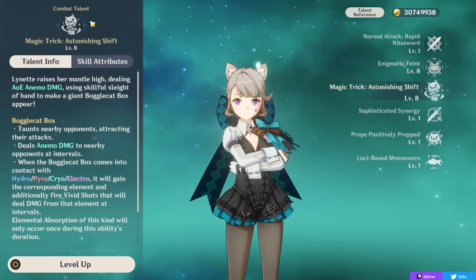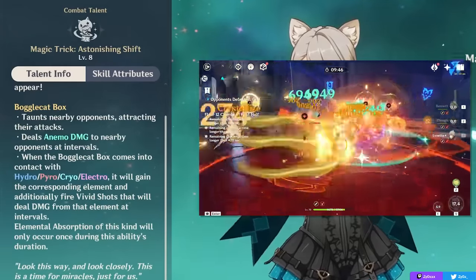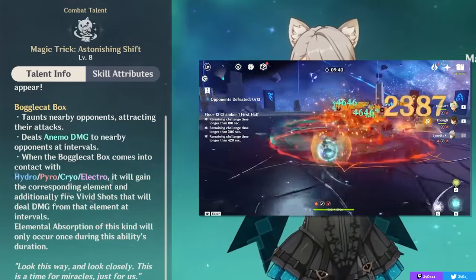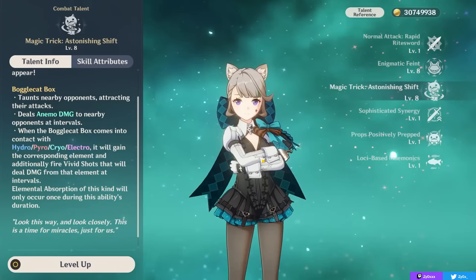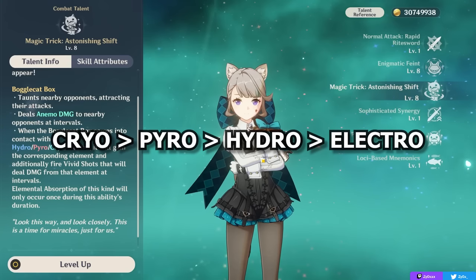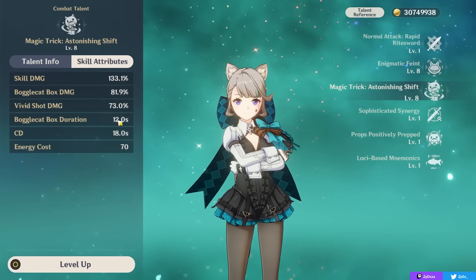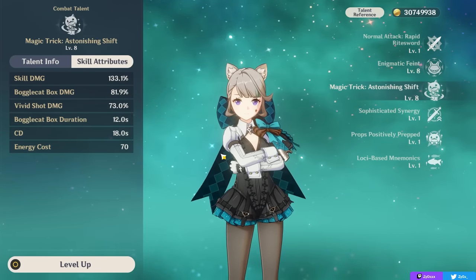It can definitely be very convenient, on top of the damage that it deals, and also the fact that it can infuse with a swirlable element — being either Hydro, Pyro, Cryo, or Electro — and then start dealing damage of that element. This is nice for a bit more elemental application, a property that a lot of Anemo abilities share. The infusion priority is Pyro, Hydro, then Electro in that order, but you can usually manipulate what the Bogglecat Box comes into contact with, although it can be inconsistent at times. This ability has an 18-second cooldown with a 12-second duration, meaning roughly 6 seconds of downtime, with a 70 energy cost which you'll have to work around.